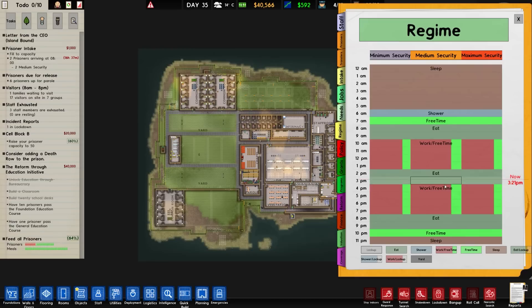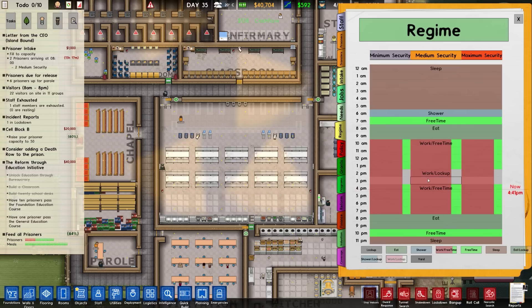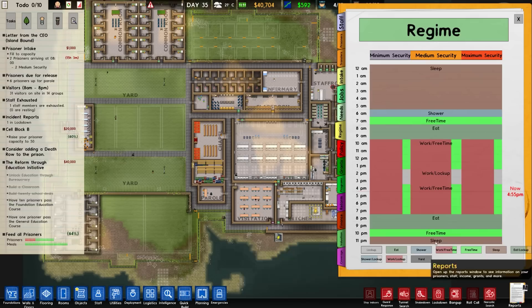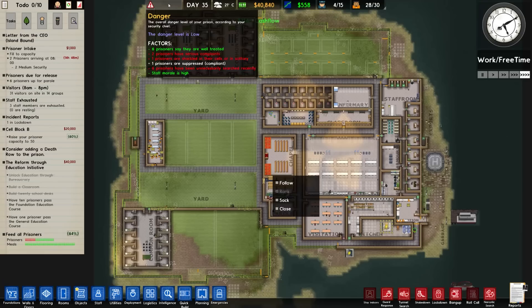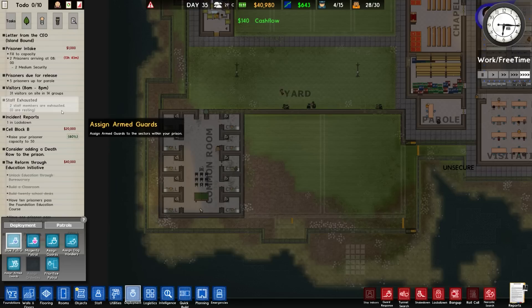Because of that we can change our regime. Has everybody pretty much finished eating? Yeah. So we'll change that to work slash lock up in the middle there. Change our back to a medium quantity, medium variety. Our prisoners are well fed, staff morale is high, and six prisoners say they're well treated.